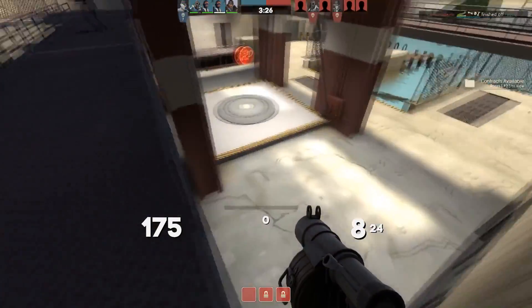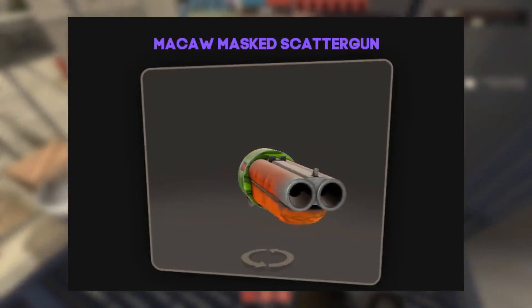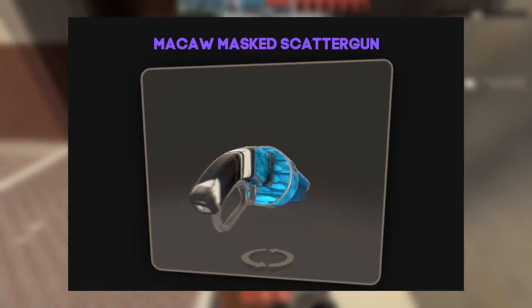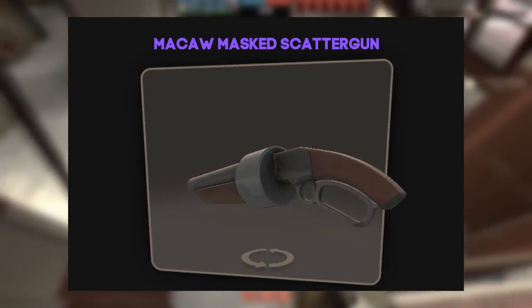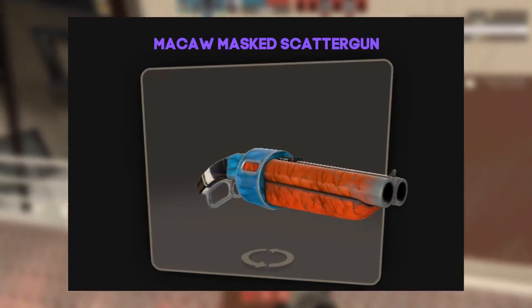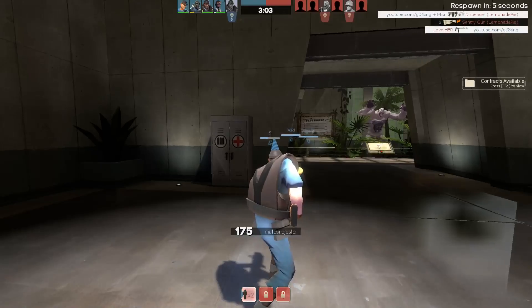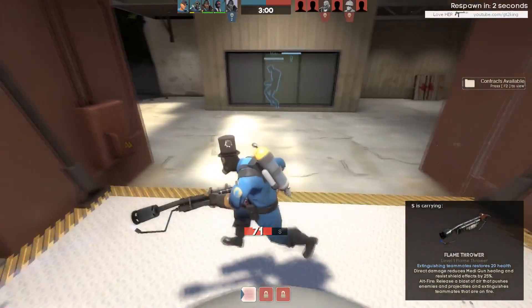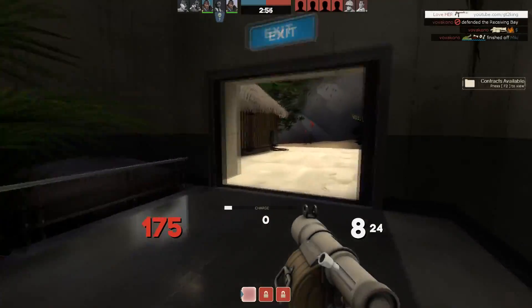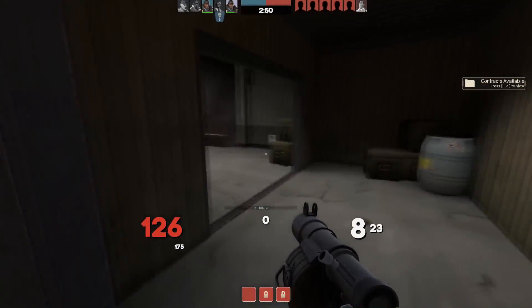Along with the last skin, which is going to be the Macaw Masked scattergun. It is the most expensive one on this list, coming in at 92 cents. It's in field tested condition. But the Macaw Masked scattergun has a bunch of different skin varieties and a bunch of different color gradients — it just puts colors everywhere. That's why with this sort of update that just released, it just looks incredible. There are so many different variations. It has a lot of really high quality gradients on it. And for field tested, it doesn't look too scratched up for 92 cents. That's why I put it in the number one spot, because like 30 cents difference for something this good just makes all the difference.